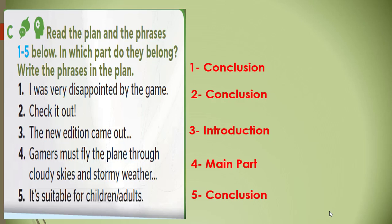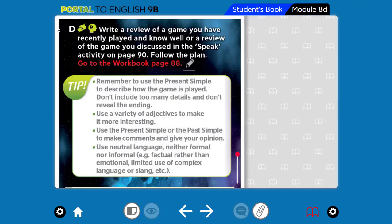Now, dear students, you can write these phrases from one to five in their appropriate places. Now let's move to exercise D: write a review of a game you have recently played and know well, or a review of the game you discussed in the speaking activity on page 90. Follow the plan and go to the workbook page 88. Remember to use the present tense to describe how the game is played. Don't include too many details and don't reveal the ending. Use a variety of adjectives to make it more interesting. Use the present or past tense to make comments and give your opinion. Use neutral language — neither formal nor informal. For example, use actual language rather than emotional language, with limited use of complex language or slang.